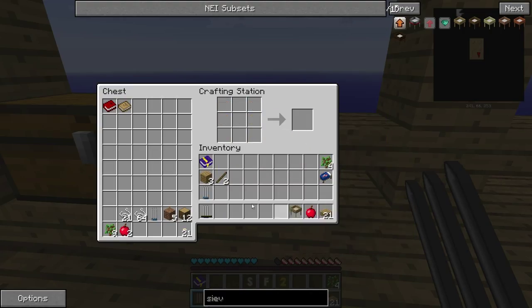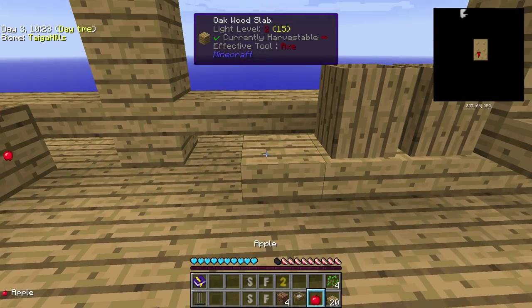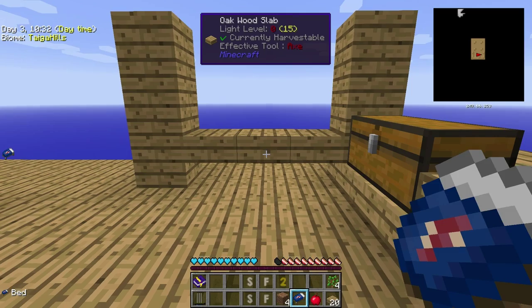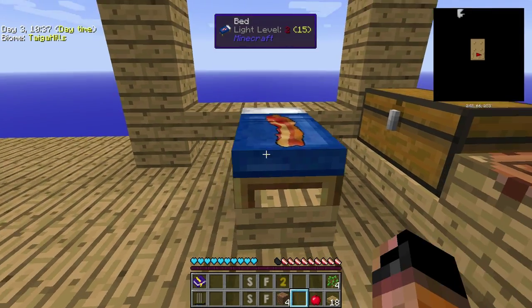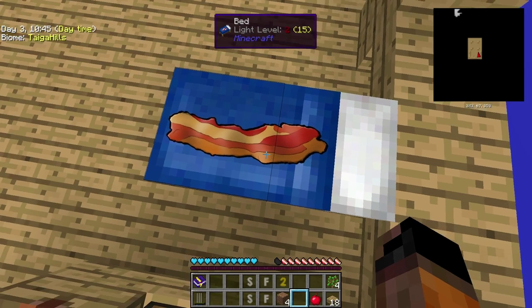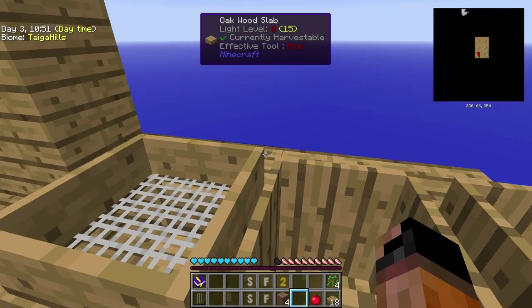I'll probably use 4 of these dirt blocks that I saved. Let's put down our sieve over here. We can also put down our bed — momentarily I'll put it here on top of these 2 planks. Should be good enough. We have a nice hot dog here on top of our bed — or maybe it's not a hot dog, I'm not sure. Anyway, let's go to our newly created sieve.